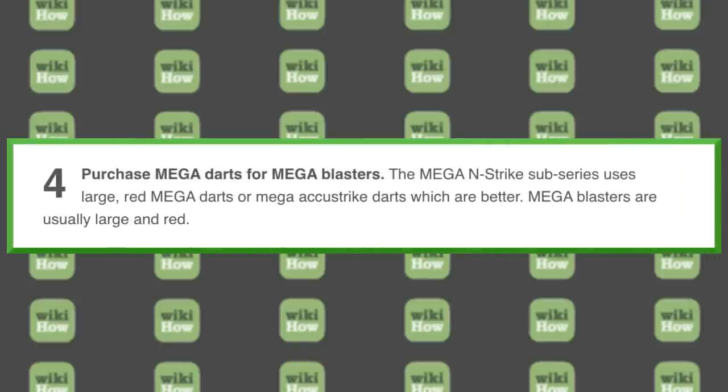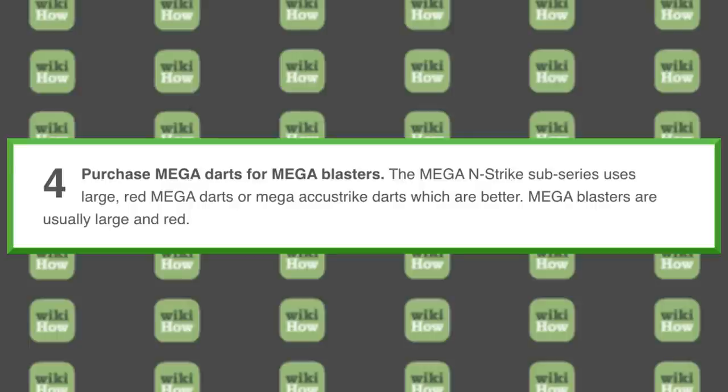Number four — purchase Mega darts for Mega blasters. The Mega N-Strike sub-series uses large red Mega darts or Mega AccuStrike darts, which are better. Mega blasters are usually large and red. I'm glad that they pointed out that the Mega AccuStrike darts are definitely better — they do fly more accurately. The ranges might not be the best, but I'd choose accuracy over sporadic range. Though typically they've been a little bit more expensive.